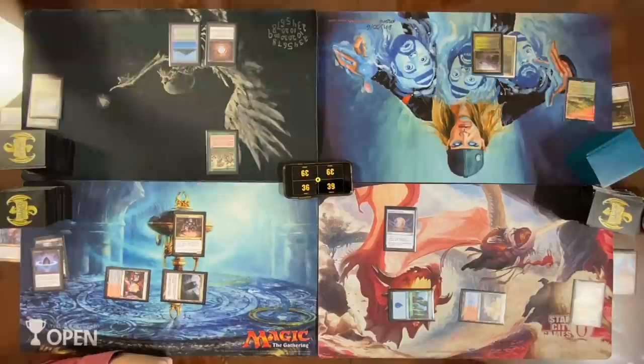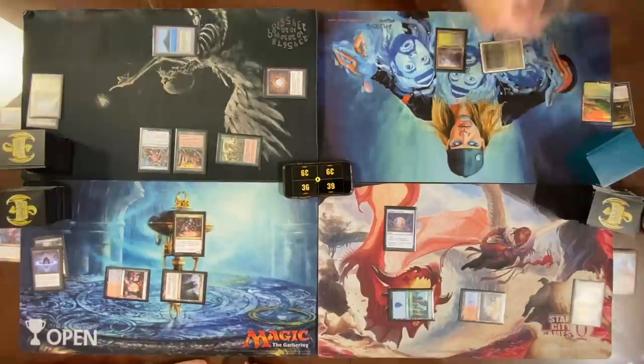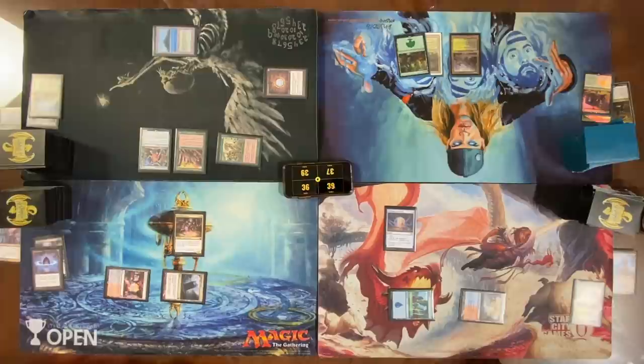Cast a Sylvan Safekeeper, cast a Collector Ouphe. Pass. End turn — I'll Vampiric Tutor. Pass. How is the Gitrog Monster not done anything on the first three turns? Let's go to my turn.